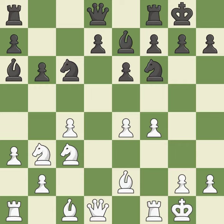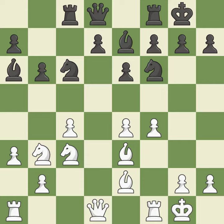A rook enters the action after developing outside of its starting square. By growing a bishop from its initial square, this activates it. As a result, the bishop may now control more squares because it is in a better position.